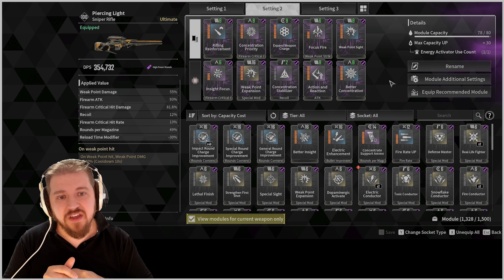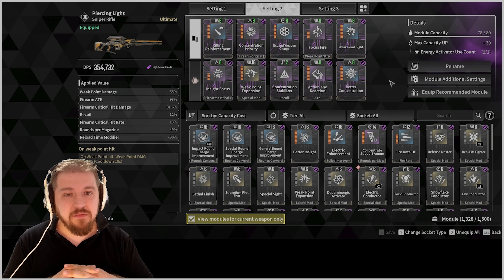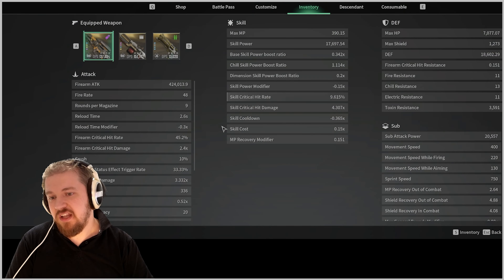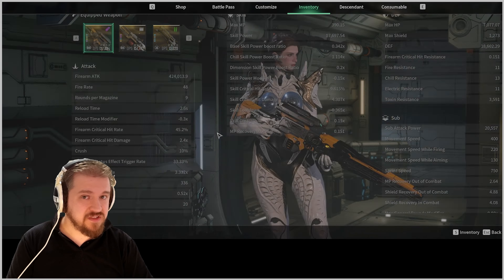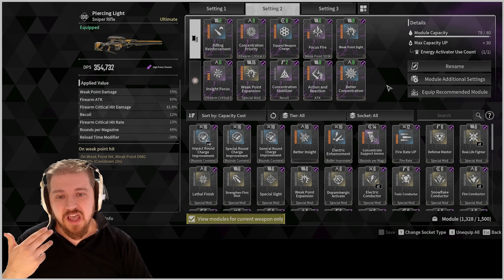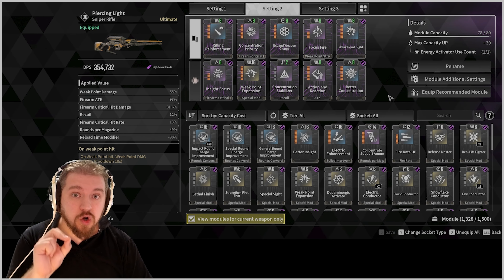I would not want Critical Chance simply because Haley's free ability is going to be giving you more than plenty. Fully stacked out, Piercing Light is going to reach 90-something percent critical chance. You can stop there — it's more than fine.